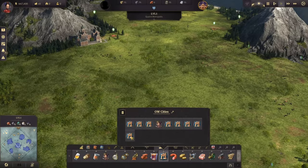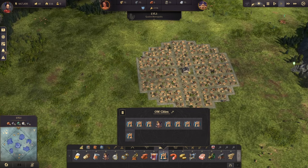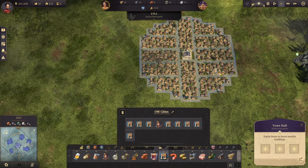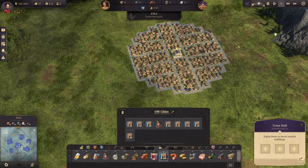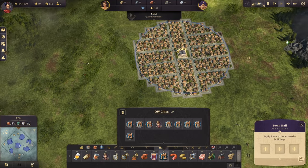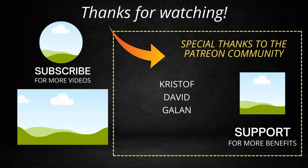Last but not least, I have a perfect town hall coverage layout — 116 houses inside one town hall radius. As far as I've been able to achieve, this is the maximum number of residences you can place inside one town hall with perfect coverage. The roads are also pretty good, though in this case you need to place your services more on the outside.